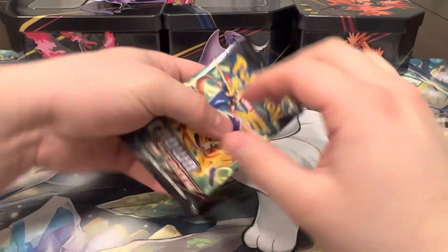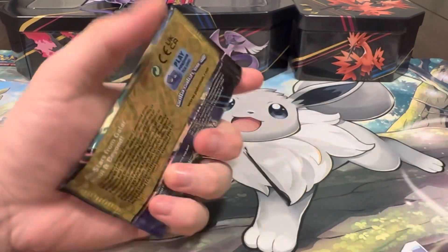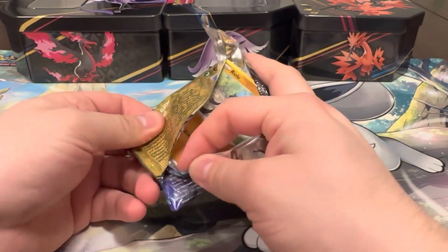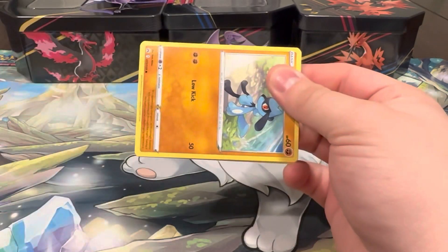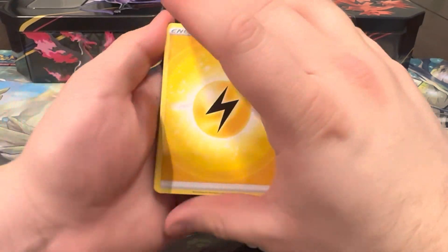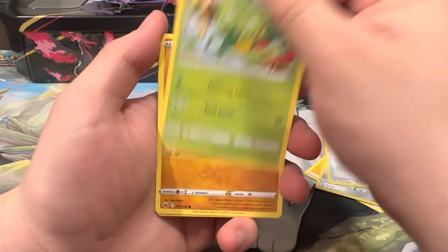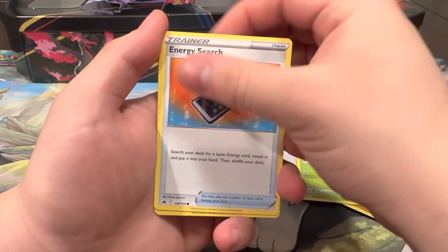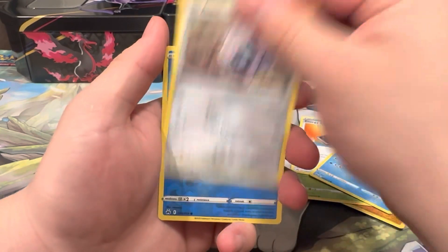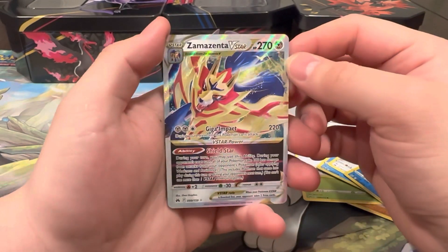Down to the last pack - it's all down to this, come on, please just one hit. Last pack: Lightning Energy, Lairon, Rare Candy, Carnivine, Raichu, Scyther, Energy Surge, Corphish - all down to this - Aaron reverse, Neuron... and we got a V-star at least! The Zamazenta V-star - very nice! That is a nice hit you guys!